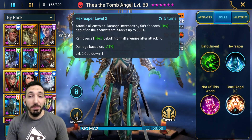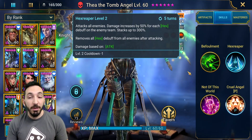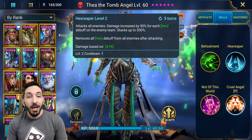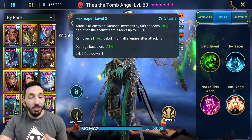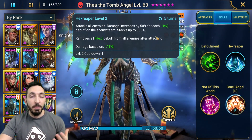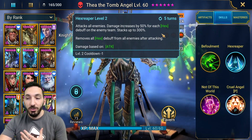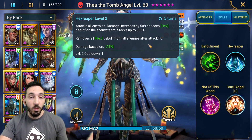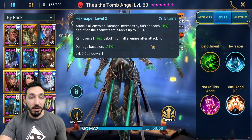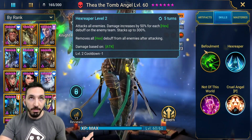Hex Reaper is her A2 — it attacks all enemies, with damage increased by 50% for each hex debuff on the enemy team, stacking up to 300%. It removes all hex debuffs from all enemies after attacking. This can even work in Spider where you can reach that 300%, since at 50% per enemy you need six enemies to hit max. You need 50% times 6 for 300%, so she does need a setup for this to work.